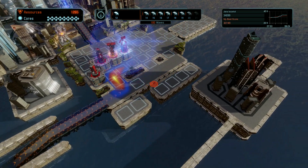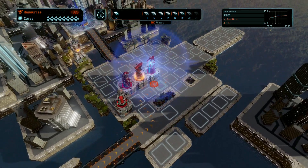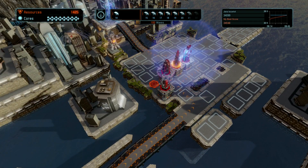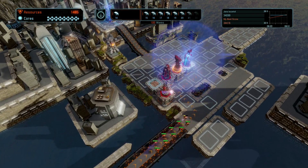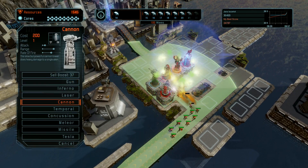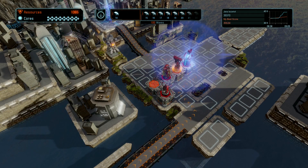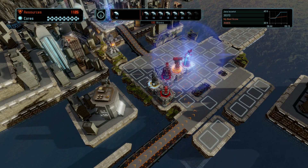We get a little heat map of where they're dying if we want. I will add a cannon back here. Cannons are more long range — sort of more like a sniper rifle. They're slow firing, but they do a lot of damage and they have big range.